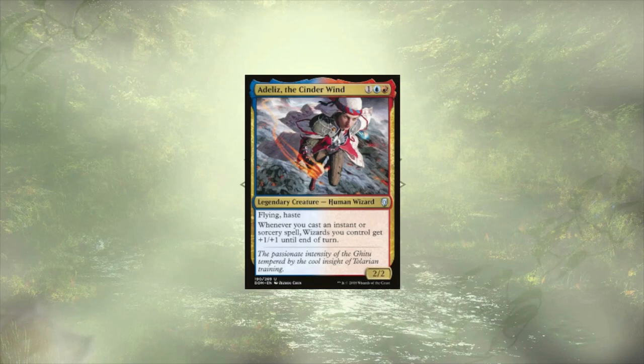Let's dive on in. Our commander, as per request, is Adeliz, the Cinder Wind — a 2/2 human wizard for 3 mana with flying and haste that is going to pump all of our wizards up for the turn each time we cast an instant or sorcery. We're looking to play a ton of wizards and reward ourselves for casting instant and sorcery spells, hoping to eventually storm off for a big finish.